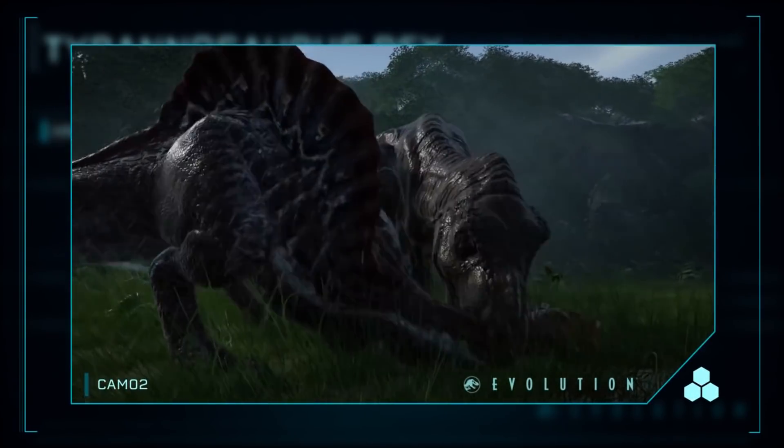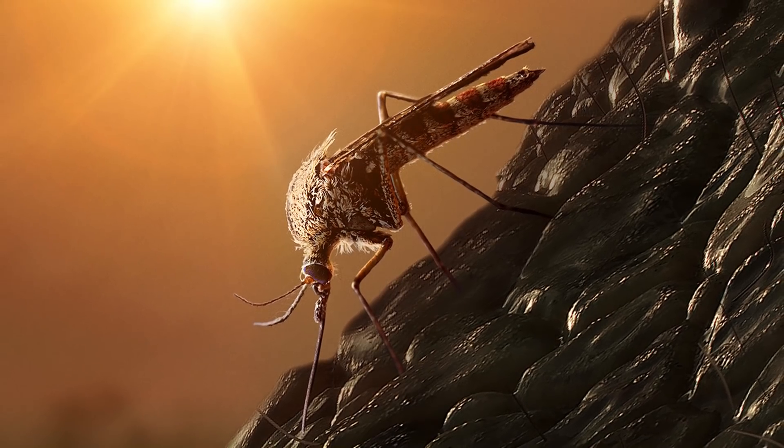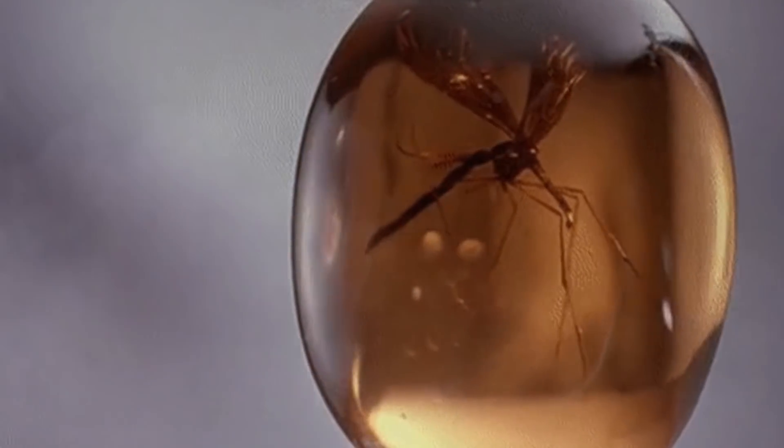But just as life ended for the T-Rex, a historic mosquito landed on the skull of this fallen dinosaur and began to drink its blood. This blood is said by Colin Trevorrow and Universal to be the blood that John Hammond would later discover and use to clone the Tyrannosaurus.